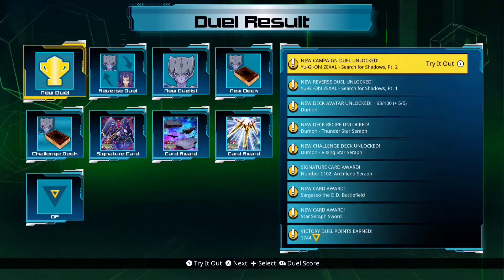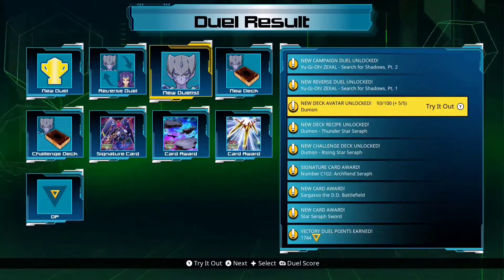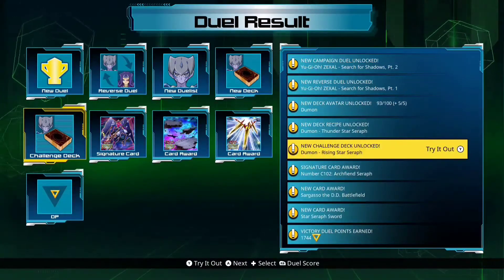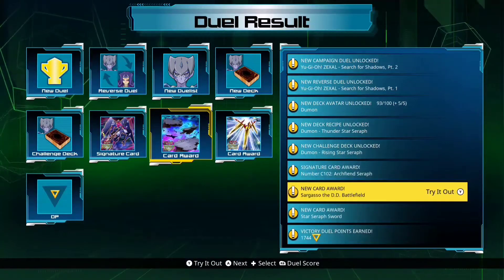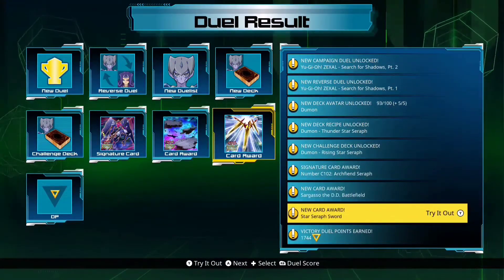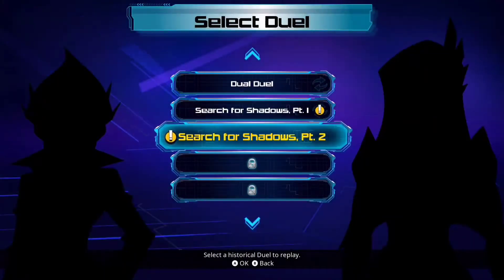Alright, we got Search for Shadows Part 2, new campaign duel. Search for Shadows Part 1 Reversal, Doomin Deck Avatar, Thunderstar Seraph Deck Recipe, Rising Star Seraph Challenge Deck, Number C102 Archfiend Seraph, Sargasso the D.D. Battlefield, Star Seraph Sword, and some DP.